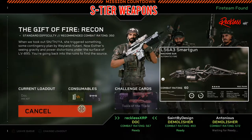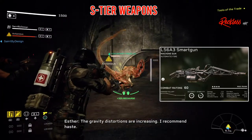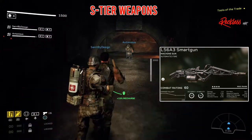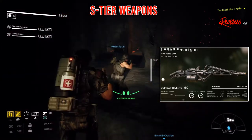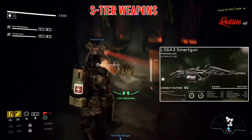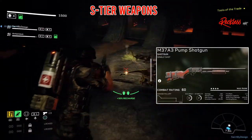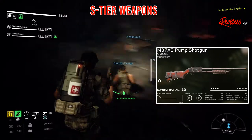The next S tier weapon is the L56A3 Smart Gun. It is an automatic firing machine gun. It has an accuracy of 99, stability of 83, damage of 110, reload time of 3.5, max ammo of 400, stumble chance of 5%, fire rate of 16.7, and a mag capacity of 200, with a weak point damage of 100%.